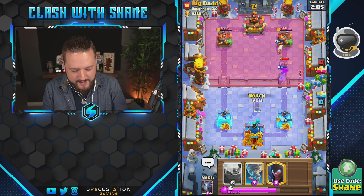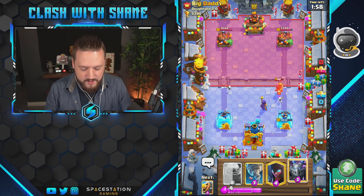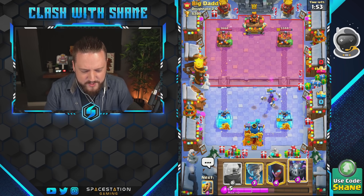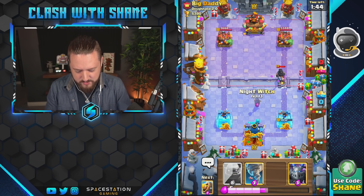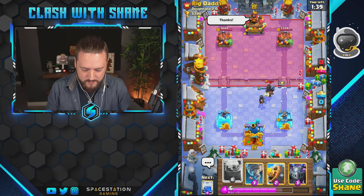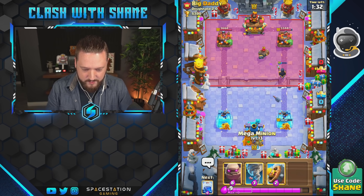Prince coming down here. Witch, can you spawn some skeletons out please? Take care of that — nice. So I feel like double elixir we might be able to make some work happen here, but we shall see. Shoot, we need to do one of these — I didn't want to, but we had to. This guy's very appreciative, I think. I'm happy for him that he's so appreciative of just life, you know.